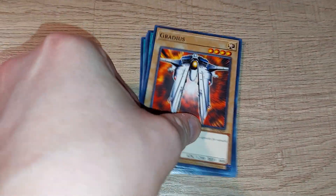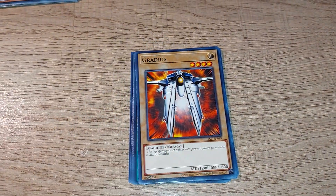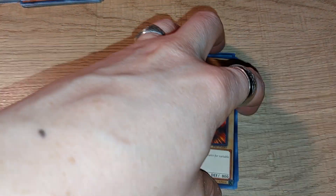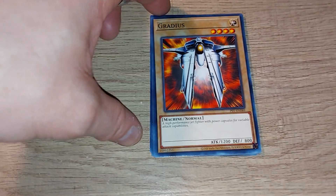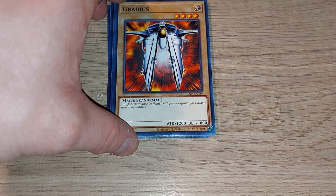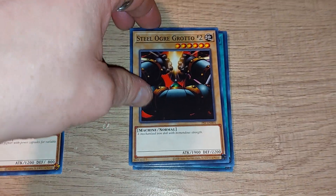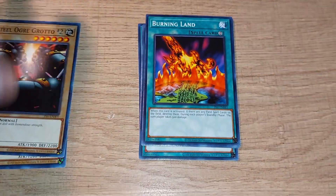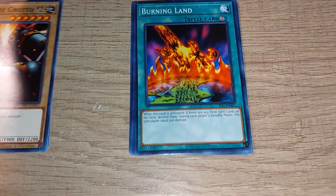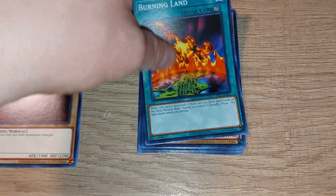First up, you have a card that was used at the end of Season 1 of Yu-Gi-Oh!, in a brief duel between Joey Wheeler and the debut introduction of Duke Devlin. Steel Ogre Grotto No. 2, Burning Land, Continuous — which is quite useful, and it's a good way to get rid of a field spell card that your opponent may use.